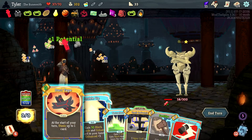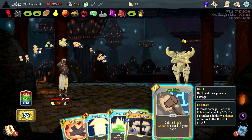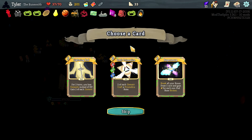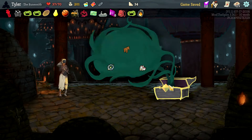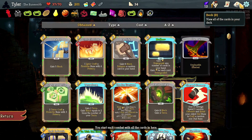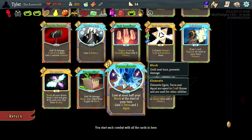Doesn't matter what we fortify because he's pretty much dead. Break all your runes — why not? Transform cards — strike gone, two defends gone. We have a 29 card deck. Two Terra, one Aqua crafts an Obracio Rune that reduces an enemy's strength for the turn. Lose at most half your block at the start of your turn, gain a Terra and Aqua — I hate that. Deal 34 damage, break your oldest rune to gain 18 block — that's insane.